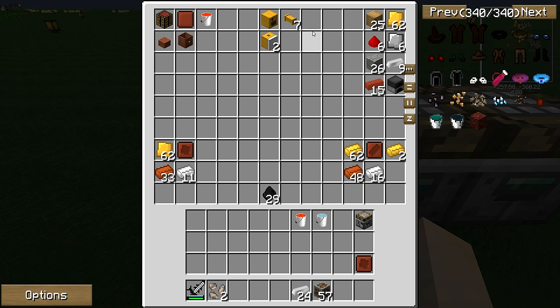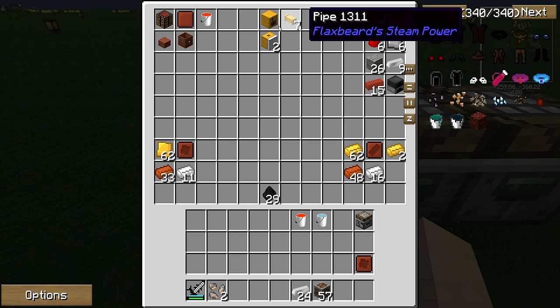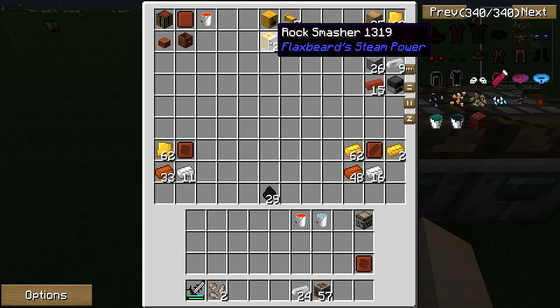These are the base things you're going to be needing: a boiler, lots and lots of pipes, and then your rock smashers.